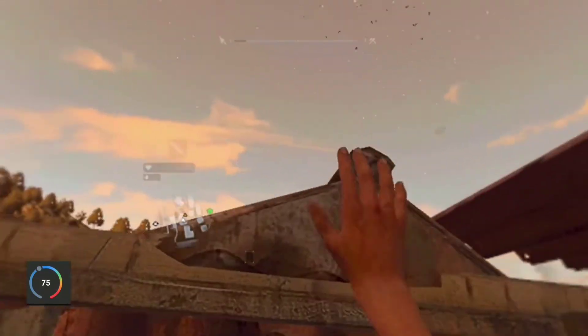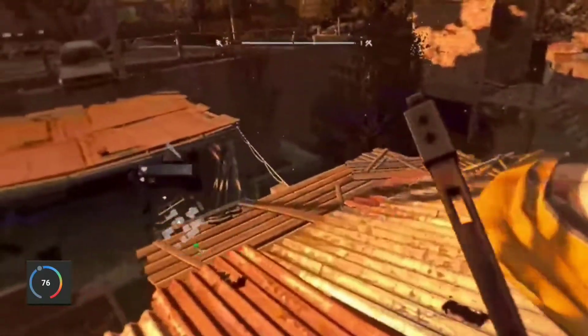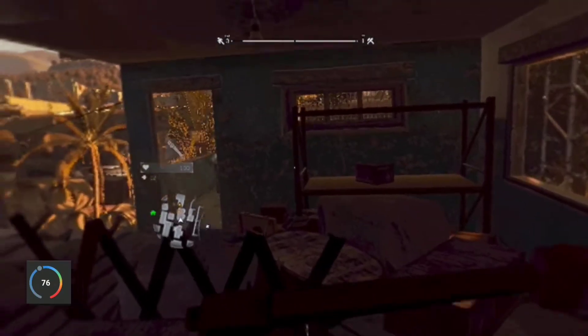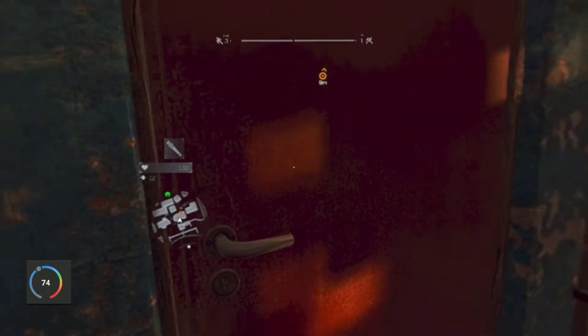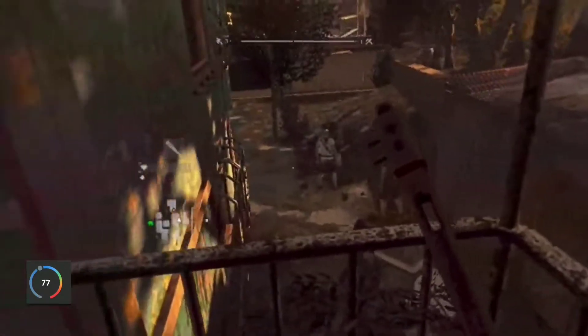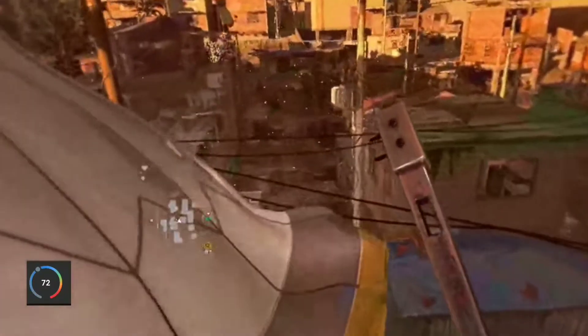Oh, it just came from up here. Okay. There is nothing in here. This isn't where I need to be because I just came from here. Let's go back down. There we go. Can I open it? Of course not. Scanning. I don't see nothing. Six meters. Seven meters.